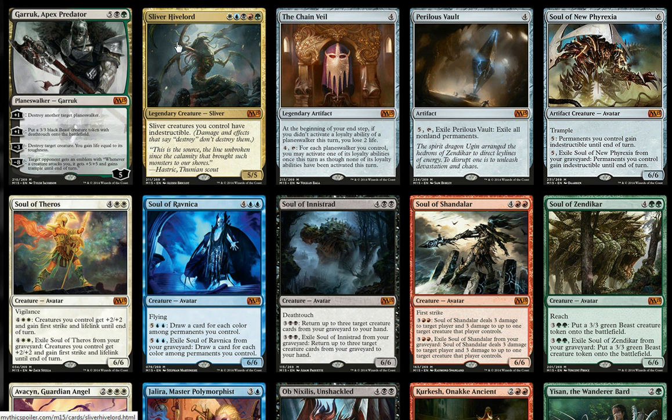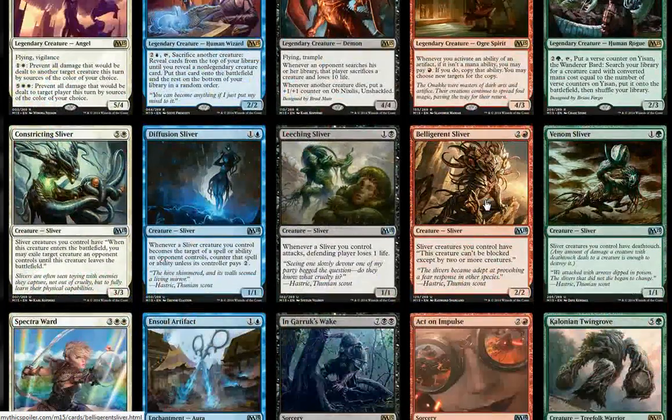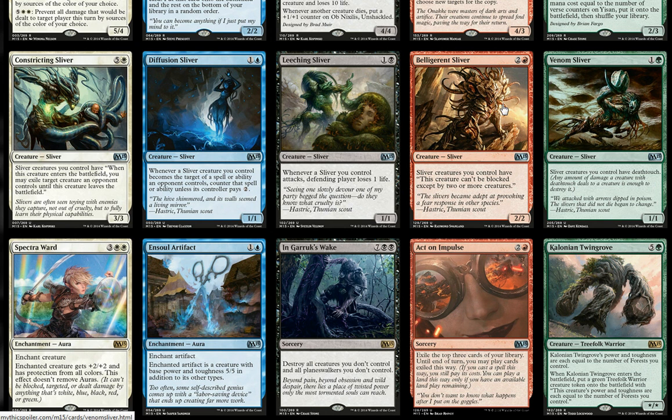Also interesting are the new slivers, including the mythic Sliver Hive Lord. This guy gives all your slivers indestructible, which is neat. The downside is the other slivers are all uncommons, so you're not likely to build a sliver deck out of a sealed event, but you may be able to put a few slivers together. The most interesting of the new slivers is the Constricting Sliver — when a sliver enters the battlefield, you may exile a target creature an opponent controls until this creature leaves the battlefield. It's a great way near the end of the game to get rid of bigger creatures causing you a headache, and it's likely useful even if you aren't playing slivers.